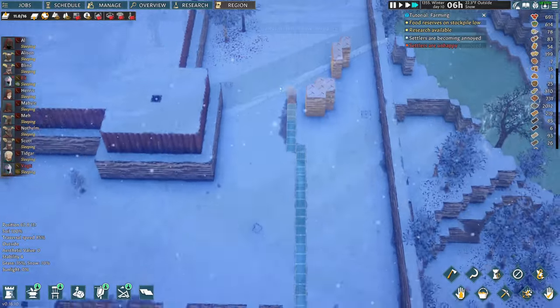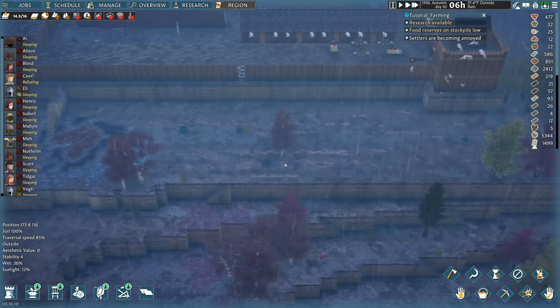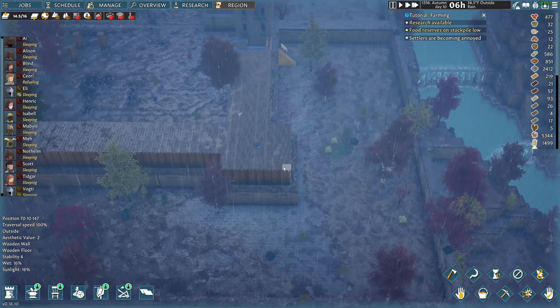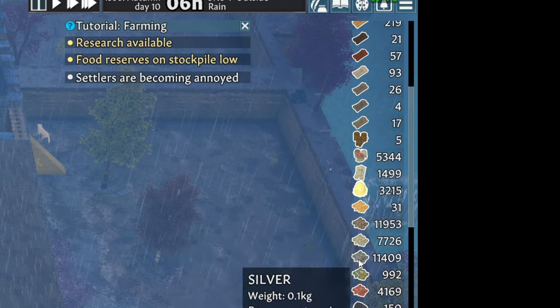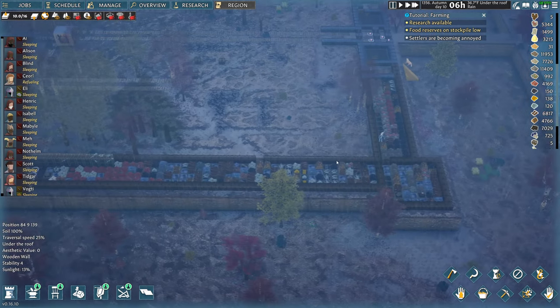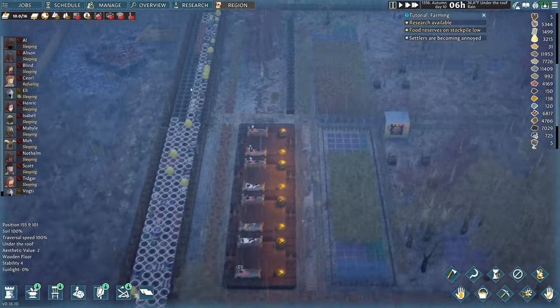I'm really stoked because we're finally getting into the last stages of the terraforming. The terraforming is finally completed — we just need to remove the doors on the sides. We piled so much resources: 12,000 dirt, 7,700 limestone, 11,000 silver, tons of gold, iron ore, lots of wood. We have everything we need to build the base — I haven't been building any actual base, just purely terraforming.